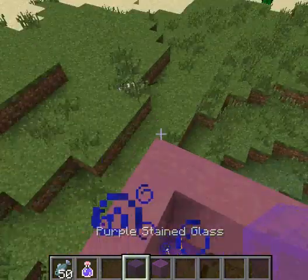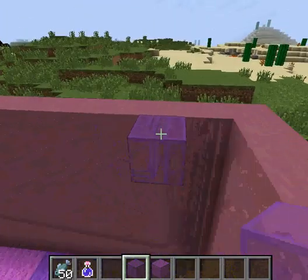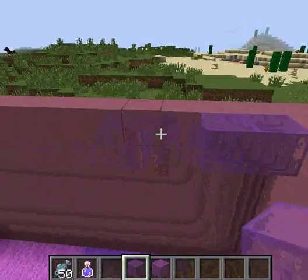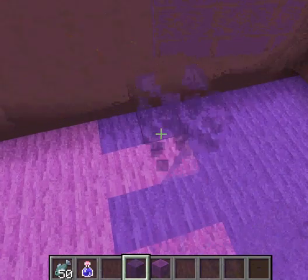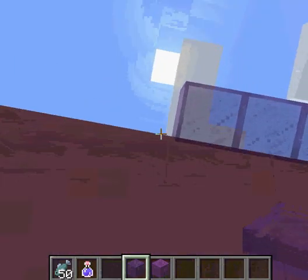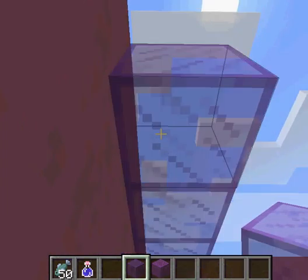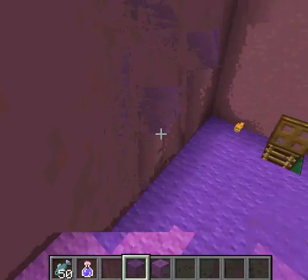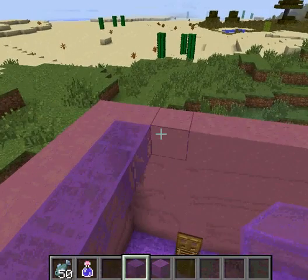So I'm going to do the whole roof made out of purple stained glass. I'm going to do the design of the flooring — kind of like this funky pattern right here — one, two, three, four.